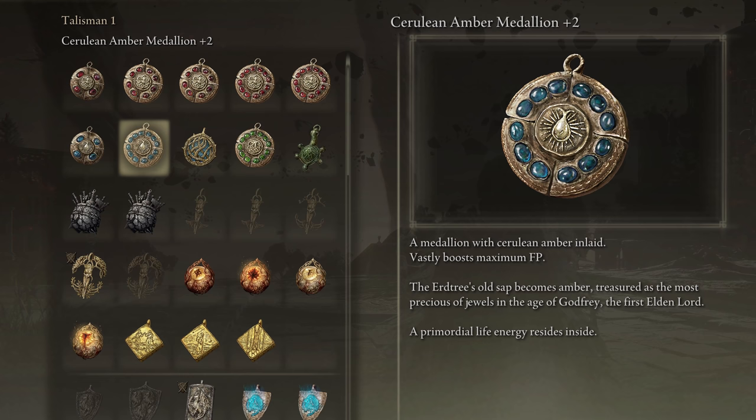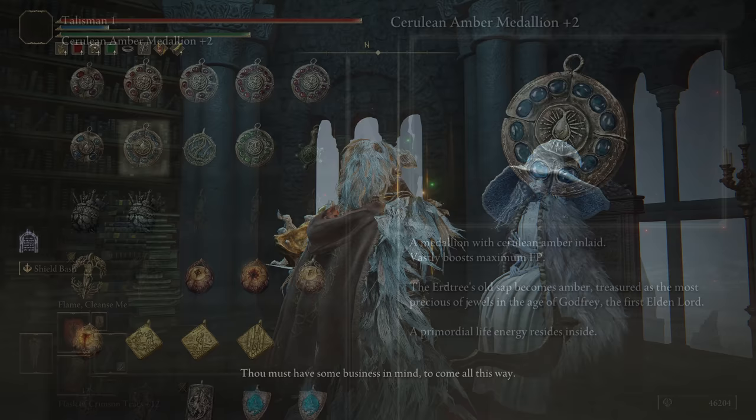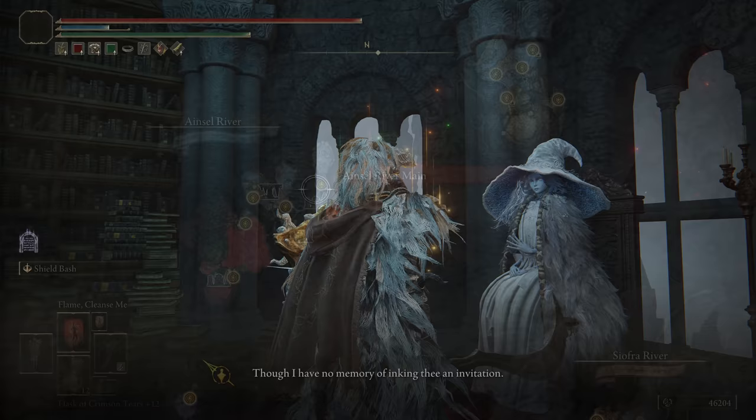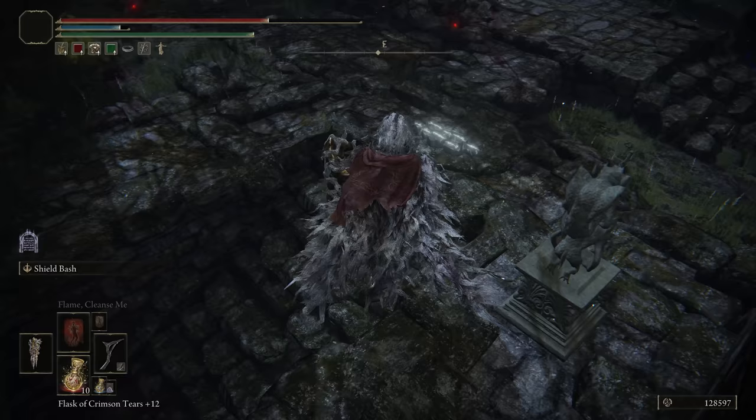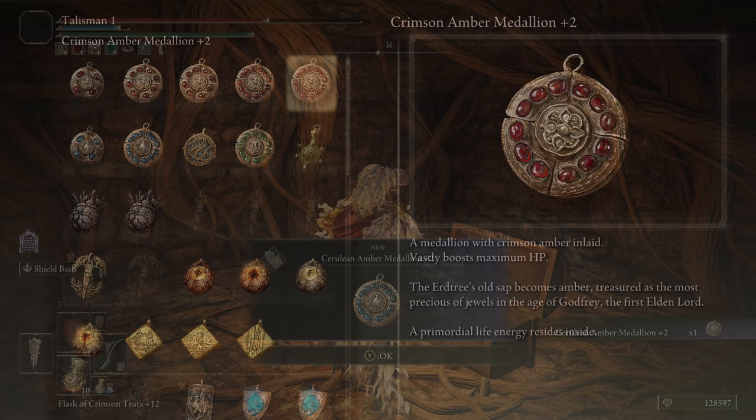Then there's the Cerulean Amber Medallion plus 2, which increases your max FP by 11%. You have to do most all of Ranni the Witch's extensive quest chain before you can reach the area this is in. After traveling through the underground Lake of Rot area in the Ainsel River, you'll eventually take an elevator back above ground. Then head to the Lunar Estate Ruins, where you'll find this talisman behind a hidden passageway after using a Stonesword Key.